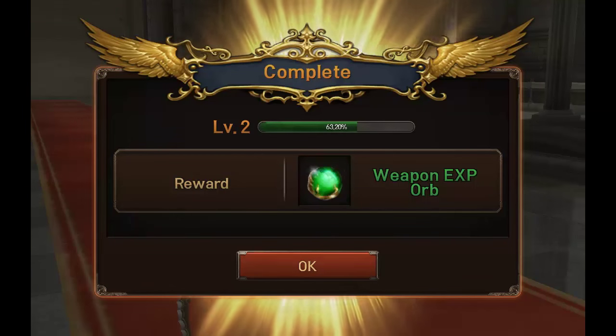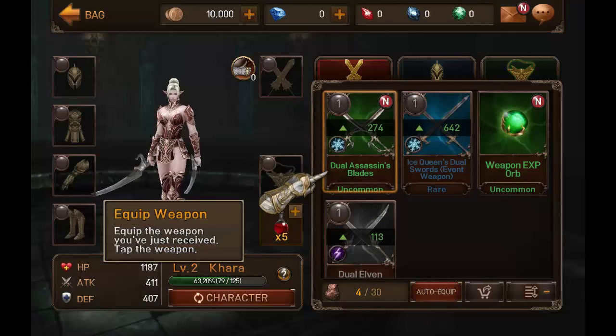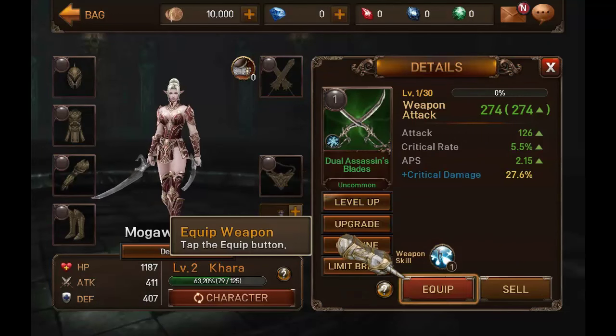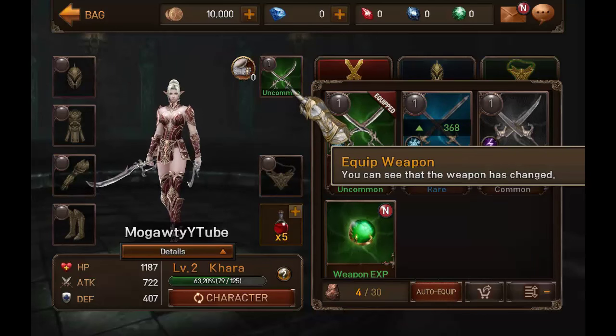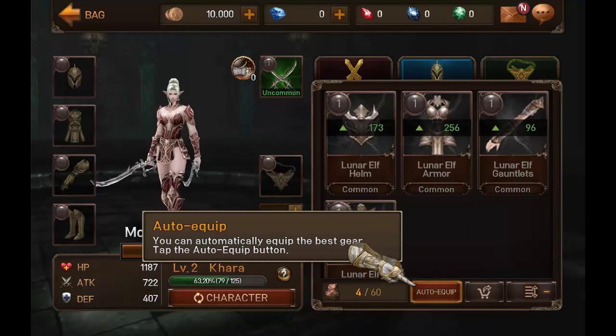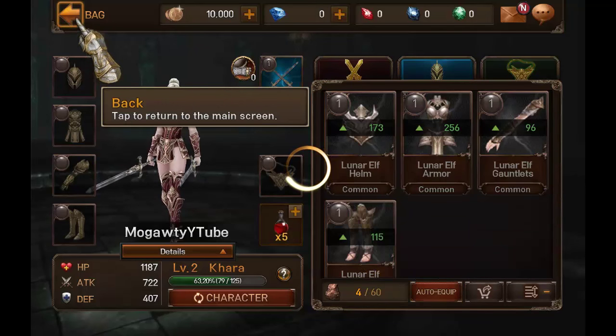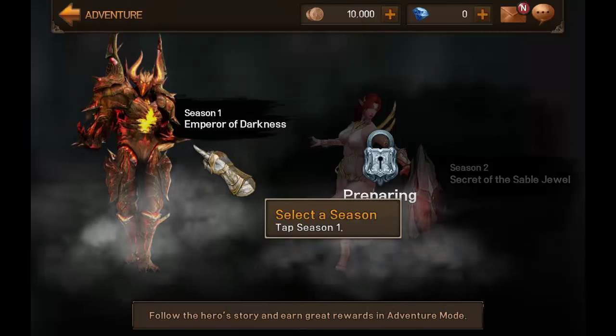Level two complete. Got an EXP orb. So now we're going on to the equipment sort of tutorial here — seeing how that works, because that also is an important part of any game. Equip weapon — you can see that the weapon has changed. Armor tab. Auto equip. Apparently I don't have anything else here, so going back to adventure.